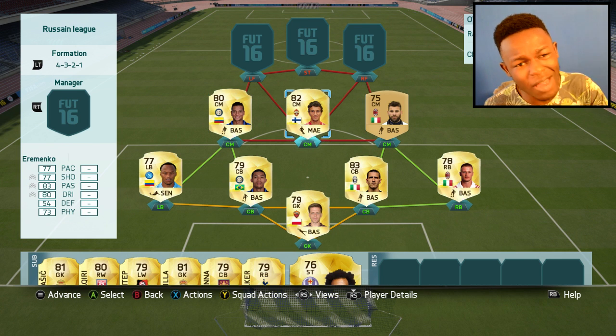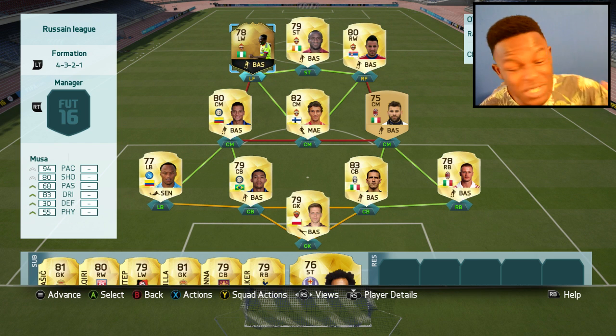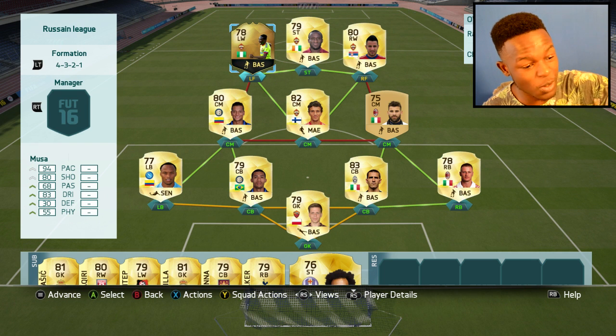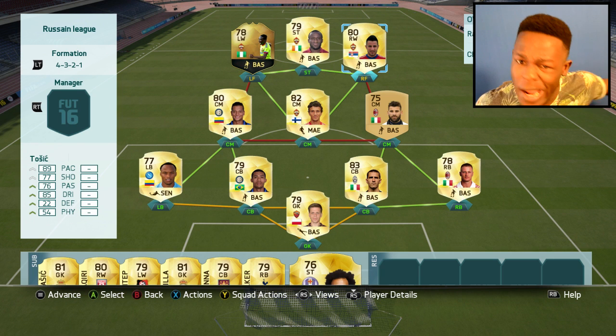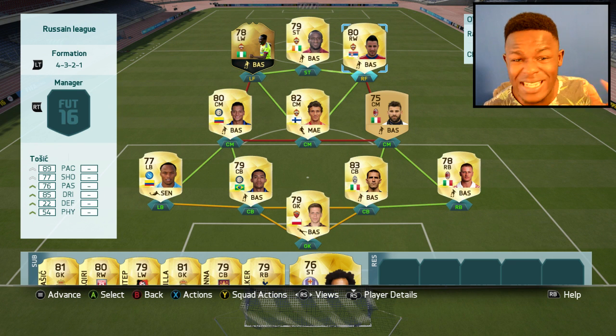As you can see, there's a bit of a change here with Eramenko — he's an OP player. And up top, we have the sweat squad with my first inform in FIFA 16, Moussa — freaking OP — Dumbia, the Sweat King, as well as Toshic, who ain't too bad himself. Since I've used this team for a couple of games already, I can tell you the players in this are OP.